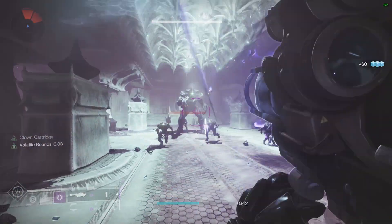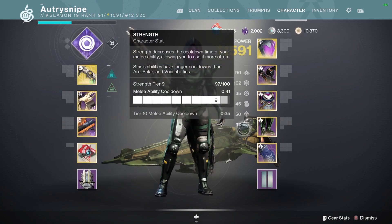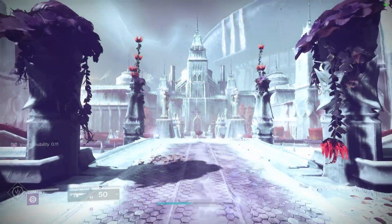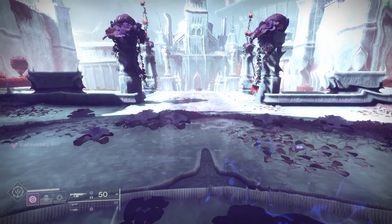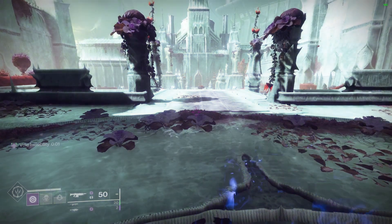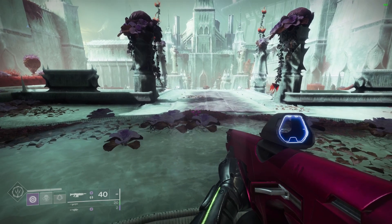With the Graviton Forfeit at 90 mobility and 90 strength, it's a total of four seconds without invisibility until you gain it back if you mess up. And by that time, you'll have your smoke bomb and dodge back — so that's two invis back instead of one. And this is without Utility Kickstart and Perpetuation, which opens up other slots for mods.